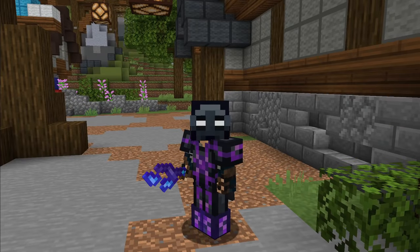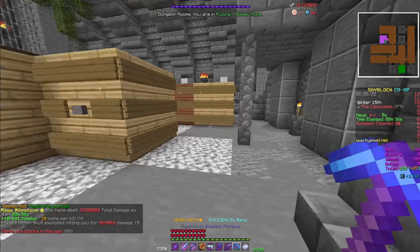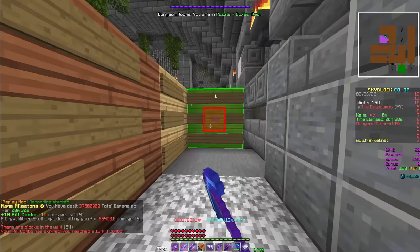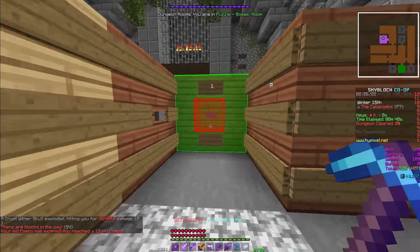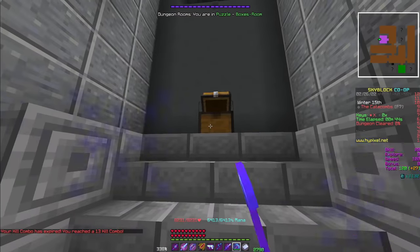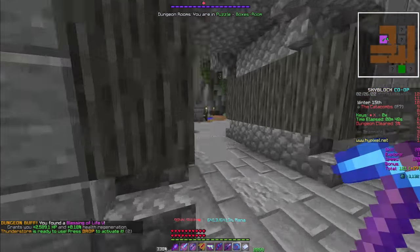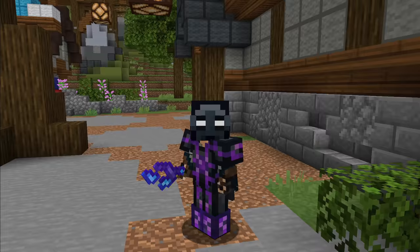Floor 3's dungeon is just as big as floor 2, containing three new puzzles and being the first floor with a trap room, with a minimum catacombs level requirement of 5. The boulder puzzle has a random assortment of boxes that can be pushed when you press a button on the opposite side. The goal is to push the boxes to clear a path to the chest in the back of the room. This puzzle is not failable, but it is possible to push boxes in a way that makes reaching the chest impossible.